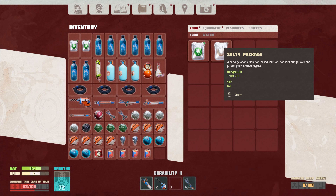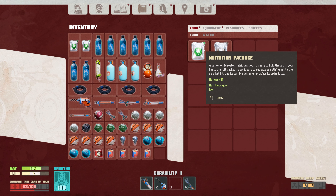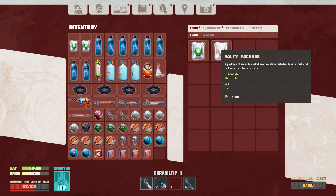So I can stay out longer. Salty package — a package of an edible salt-based solution satisfies hunger well and pickles your internal organs. So it feeds us more, but it lowers our thirst.